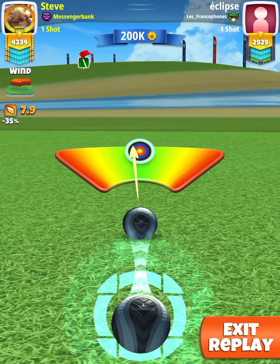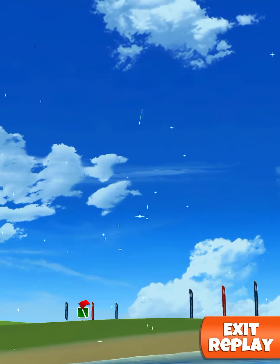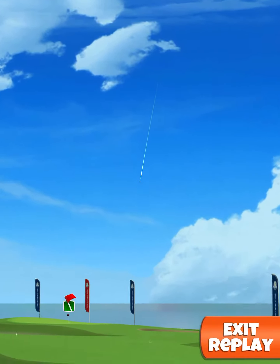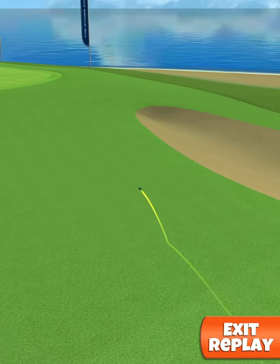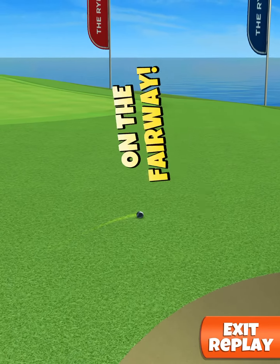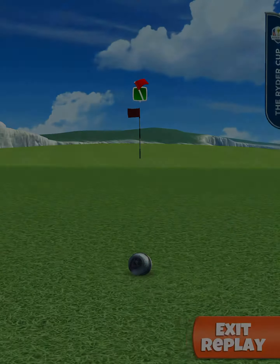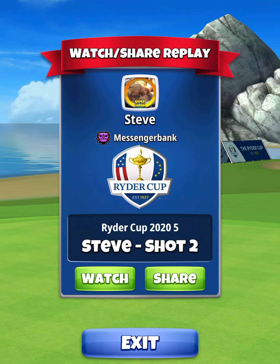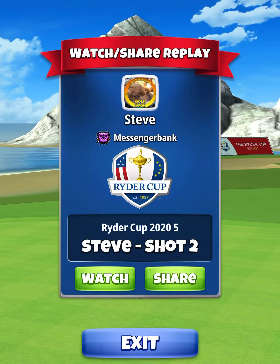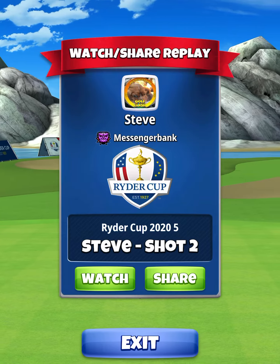Don't overpower too much — only overpower the amount you think you can hit perfect. You don't need to get too close to the green on this one, just get up there and make sure it's safe. I could have aimed a little bit left on that one, but it's a pretty much unmissable little wedge shot from there. Don't try to overpower it; just get to a place where you can make a really simple little chip in.